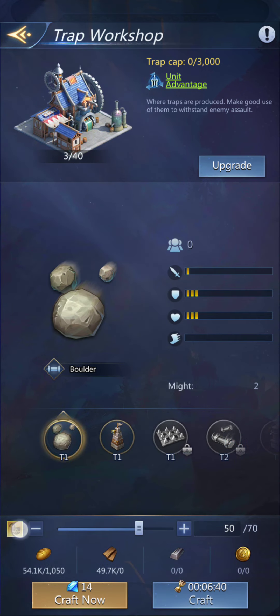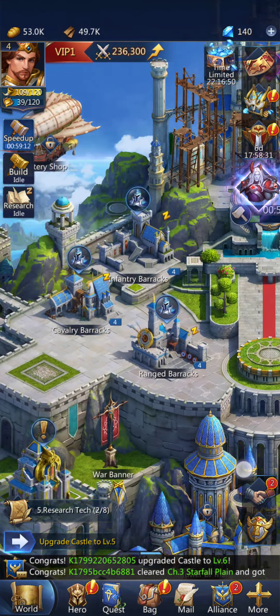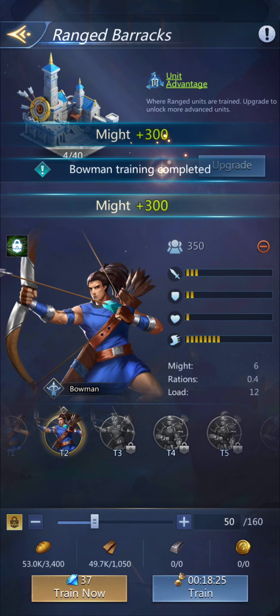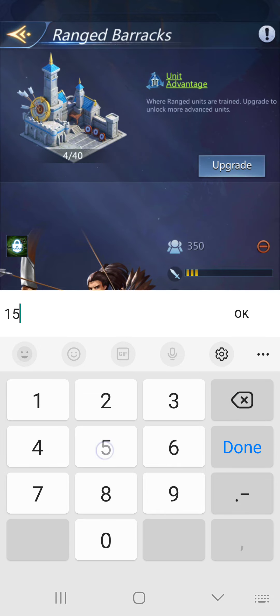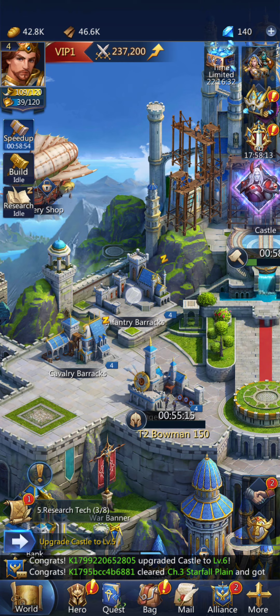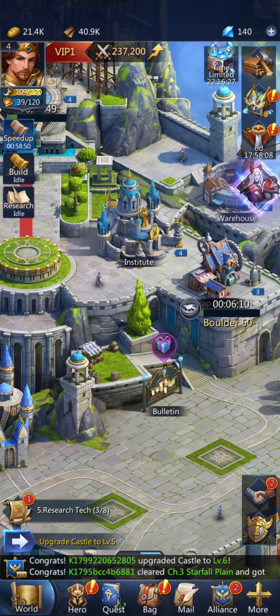You can set the number you want to build and then lock it, and then it'll always do that. What I hate is that the trap workshop and the barracks share that number. So if I set this to 150, let's go ahead and get the others going so they can cook while I do other things.